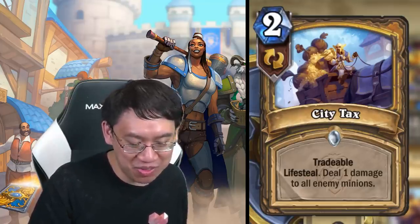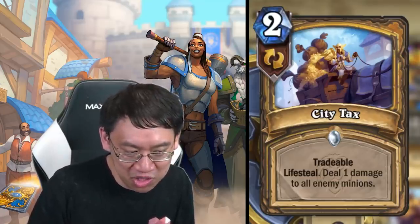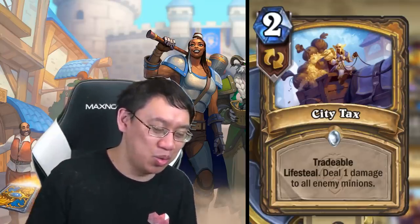City Tax: two mana tradable lifesteal, deal one damage to all enemy minions. This used to be a priest card called Spirit Lash which just dealt one damage to all minions. The fact that it's tradable is really nice — sometimes you need the health when your opponent is swarming you. Great for a control Paladin deck. Doesn't really fit into any deck currently, but the fact that it's tradable means you can just trade it if it's not usable.